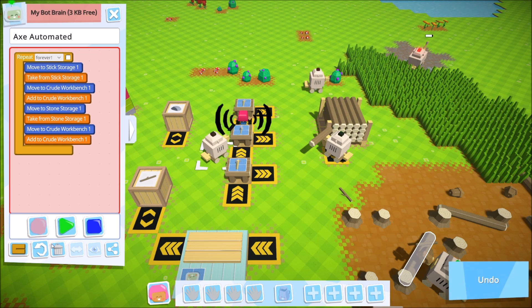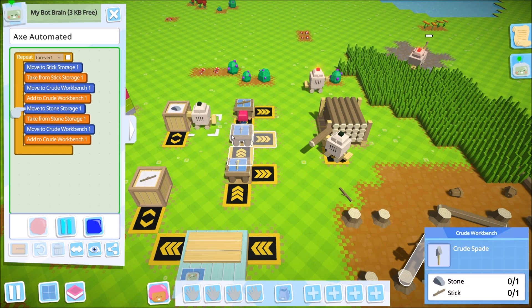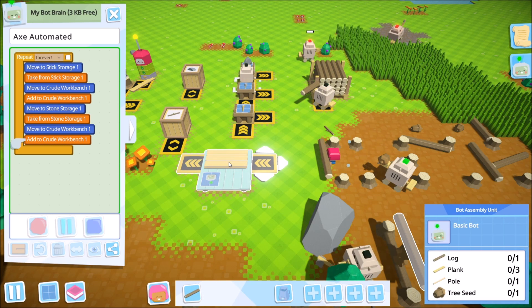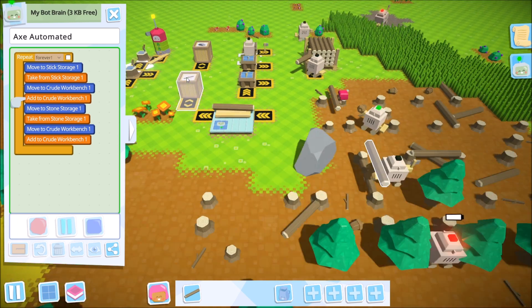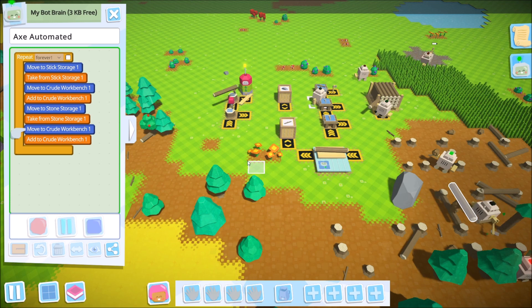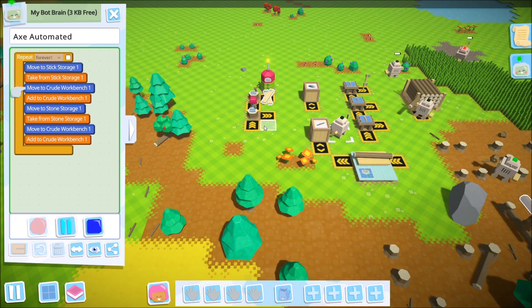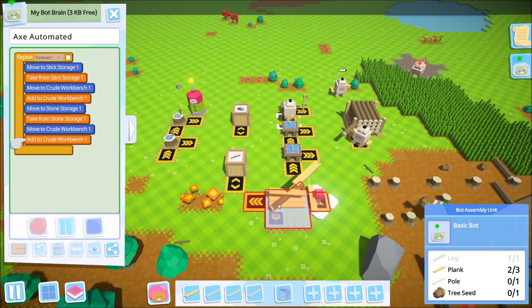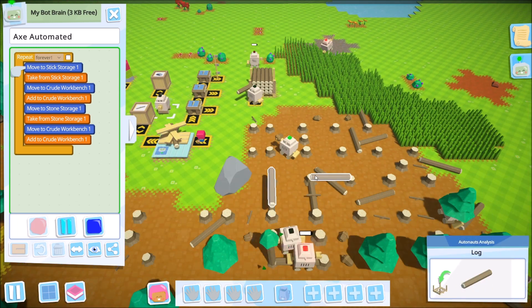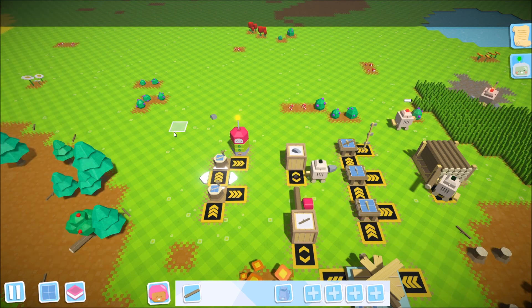For now I'll set him to run forever rather than using the 'until full' condition — that'll get us up and running and start building impressive towers of tools. By automating these different processes we limit the amount and type of work we have to do. Once this is automated, all we'll need to do is make sure there are sticks and stones in storage. We'll drop off our three planks, make some poles, and this bot is doing exactly what we need.